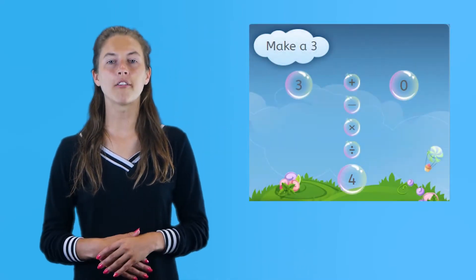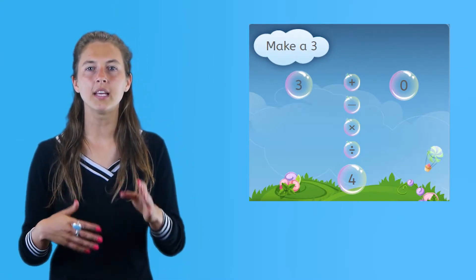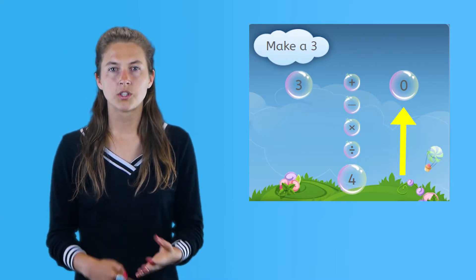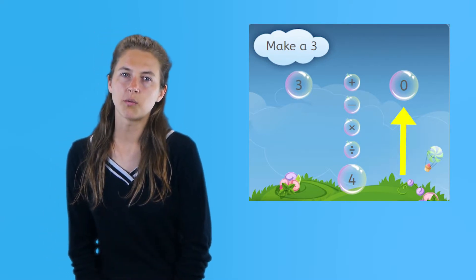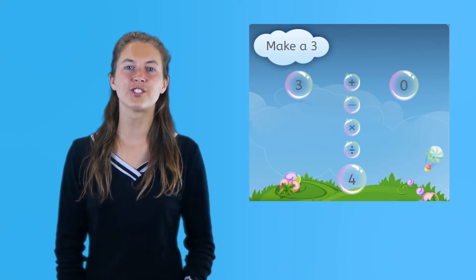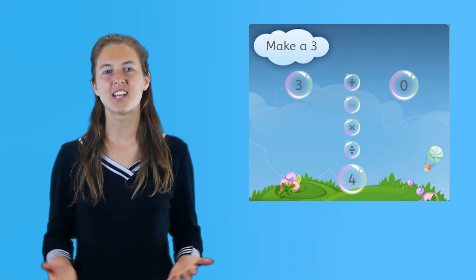0 is a powerful number that you can use in other cases too. If you want some intermediate results to go away and you have a 0 to work with, just multiply by 0 and the result will be 0 again. Of course, this is only a good strategy if you can then create the target number with the remaining numbers and operators.